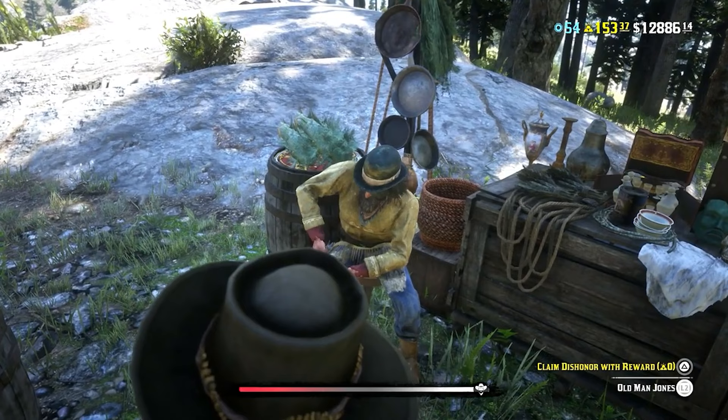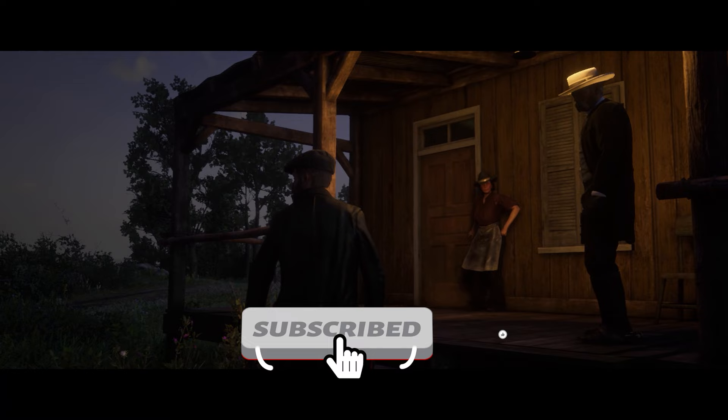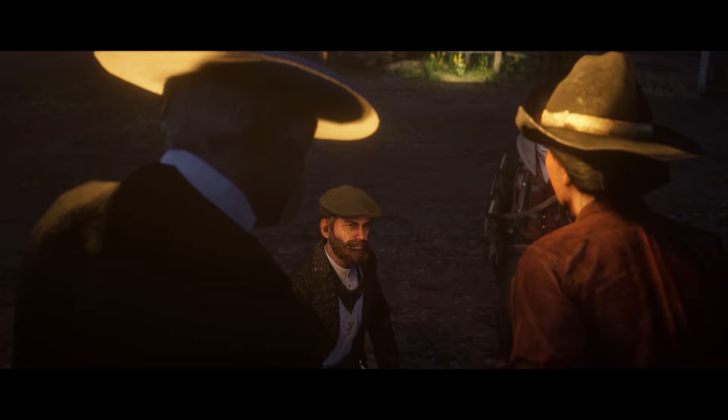Tip 50: If you want to quickly lose or gain honor, just head over to Old Man Jones and pay 3 gold bars. So there you have it — 50 Red Dead Online tips that will transform the way you play, and hopefully help you out in one way or another. Let us know your favorite tip in the comments section, and we'll see you in the next video.